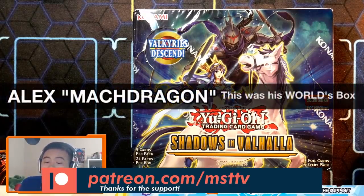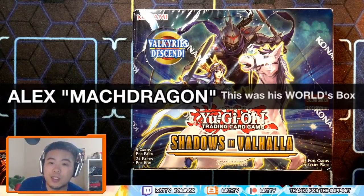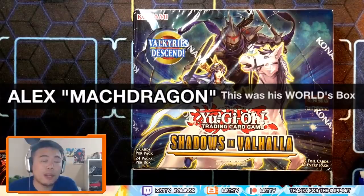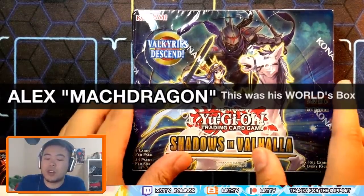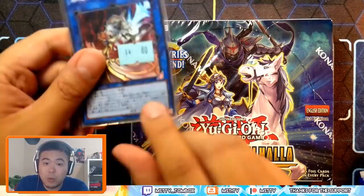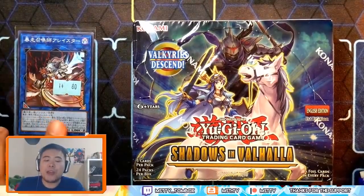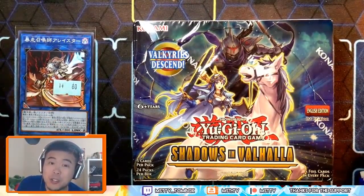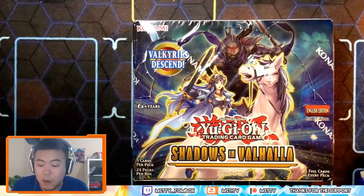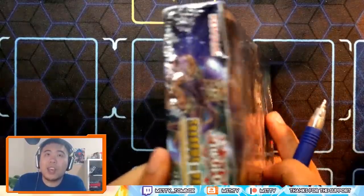Huge shoutouts to Mach Dragon Alex — this was his box. If you guys don't know who Mach Dragon is, he's one of the Duel Links representatives for North America, and also a close friend of mine, so I managed to get this off of his hands. He gave me this card — Alistair the Invoker OCG version, which was part of the Link Brains pack. It's 80 yen, and compared to our Alistair which is right now priced at 70 — that's crazy.